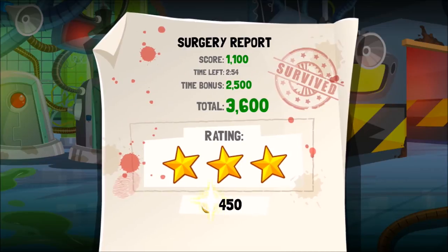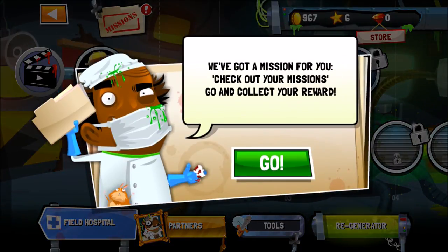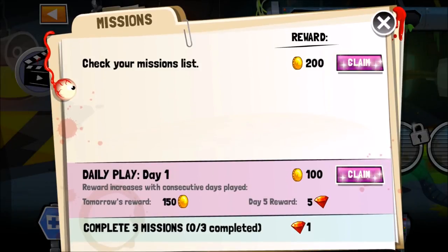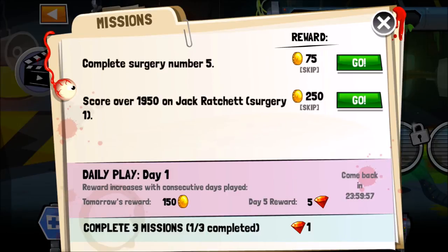Now we get coins — what can we buy for coins? Can we buy new tools or unlock new levels? We've got a mission for you — perfect, we can finish with a mission. Complete three missions, complete surgery number five, score over 1950 on Jack Ratchet surgery one.